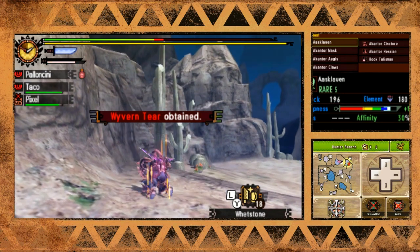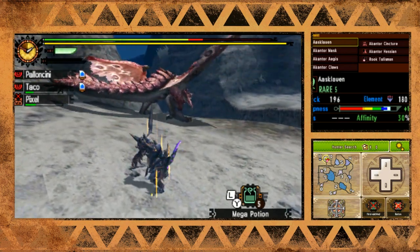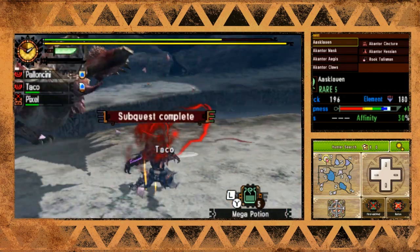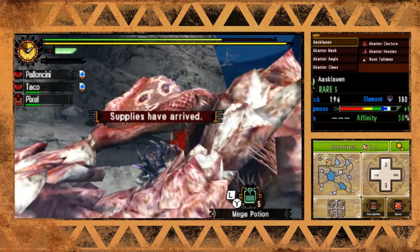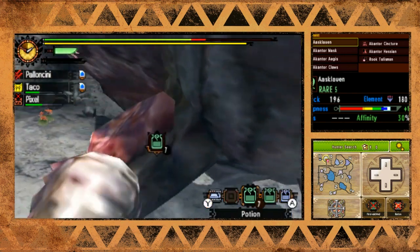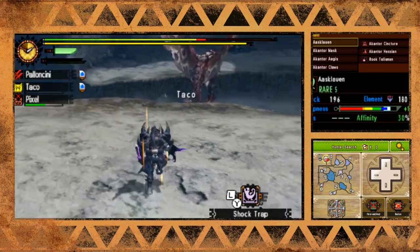Of course it's leaving - this is one flighty pink Rathian. And there goes its head! That's what I like to see. This thing is basically really exhausted. It's leaving - or just going down there.